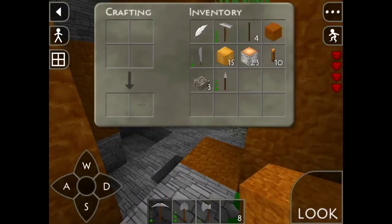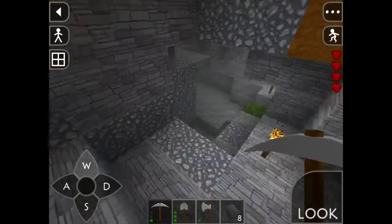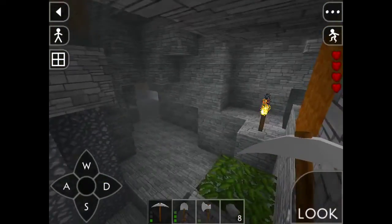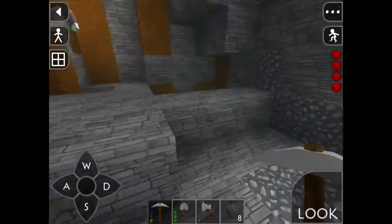We need to get some cobblestone. Wow, there's a lot of lights here. Also, I hope you guys enjoyed the texture pack — it's a really nice texture pack, yeah it looks amazing, like real life.